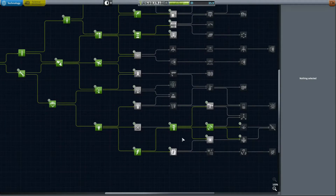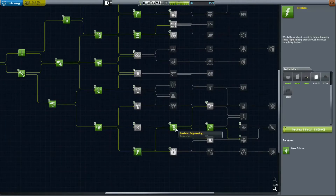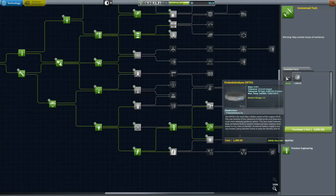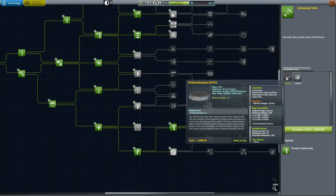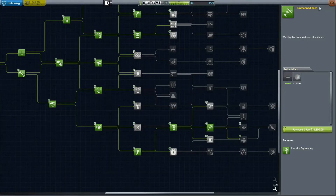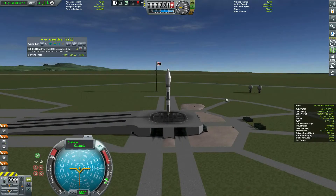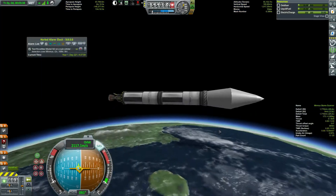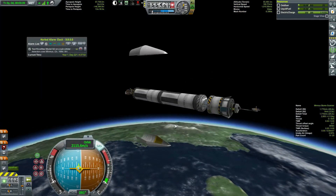Hey everybody, HMV here playing more Kerbal Space Program. I've unlocked some tech nodes with the science we got, and most importantly I unlocked the Octo 2. The important thing about the Octo 2 is it can scan biomes, so we are going to Minmus and we're going to find every single biome. We're launching this satellite here.